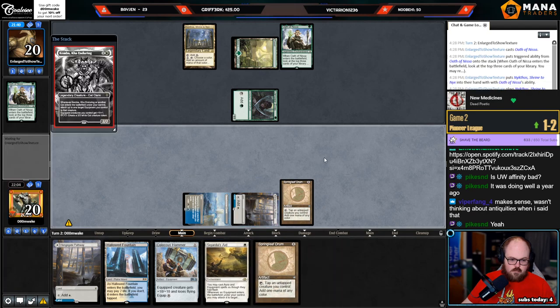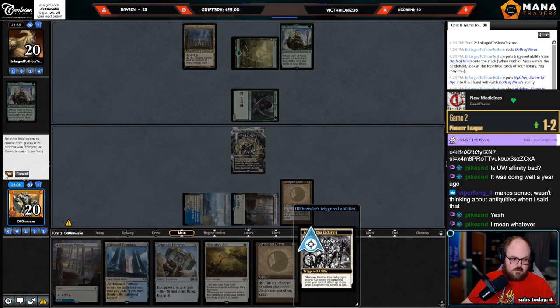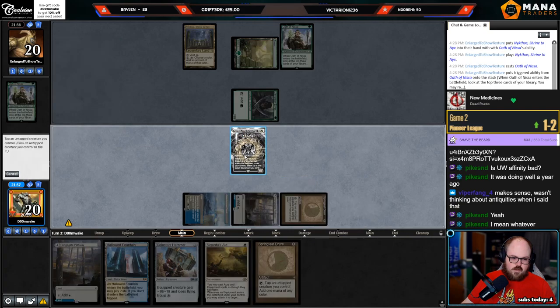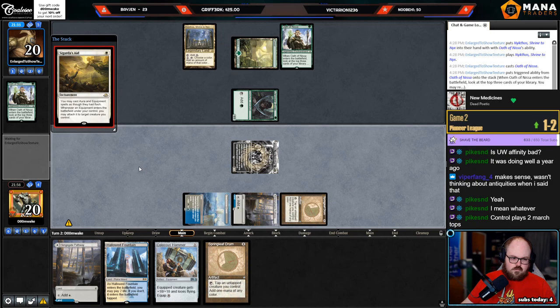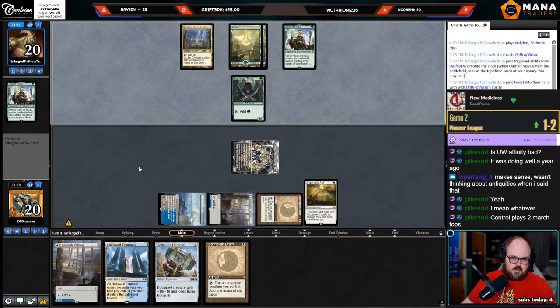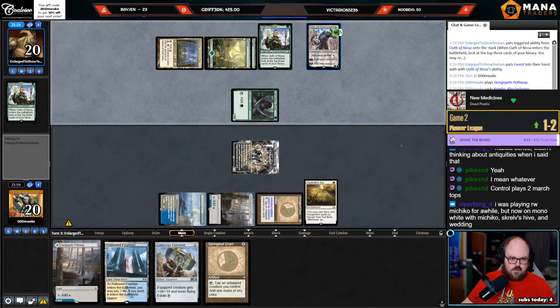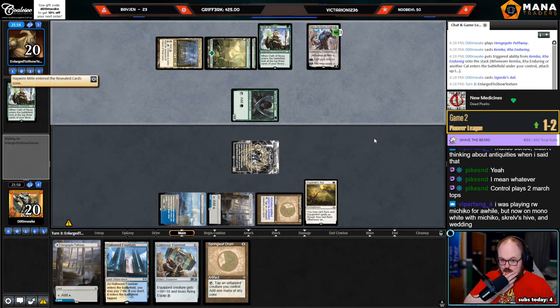We're gonna go Kemba into Aid. Why did I do it this way? I could have just done this without having to play the Aid — I could have just played Hammer on one and then Kemba on two. That line's better if they have Voracious Hydra. I was trying to play towards the Cigarra to Zade but okay — what are they getting? I chose Haywire Bite. A second Hammer — that is not a second Hammer.